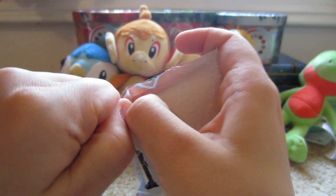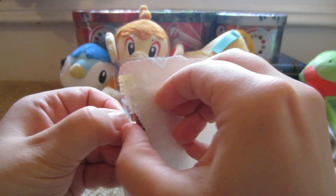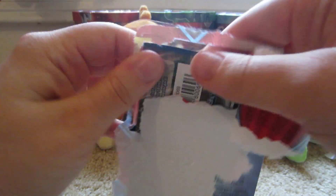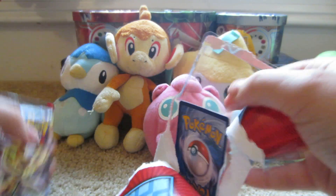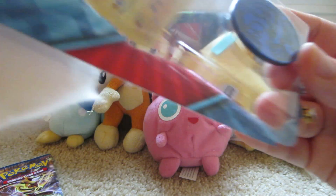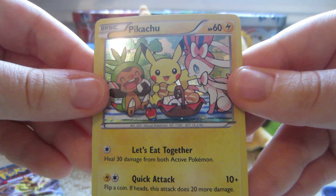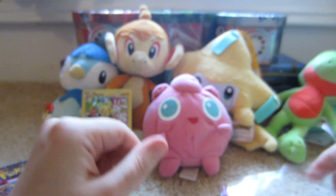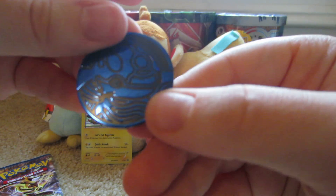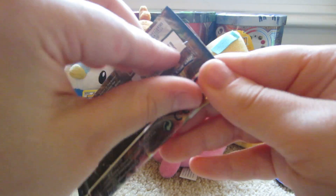Starting with the Pikachu first. Here is our Pikachu — it has a Chespin and Sylveon in the background, cool card. And a Primal Kyogre coin, sparkly. So let's open the pack — Greninja BREAK on the cover.